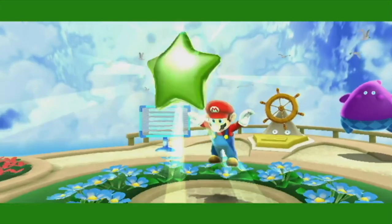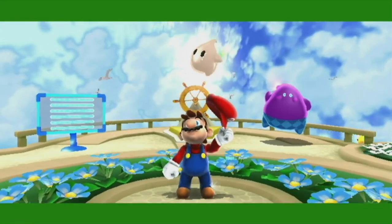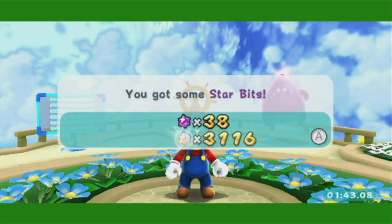There are indeed a couple of creative spots they hid the Green Stars in. And then there's a couple of lazy spots, like the very first one in Sky Station. You see darkness. Well, finally there's a good one.